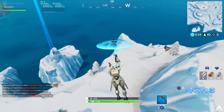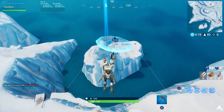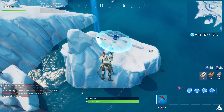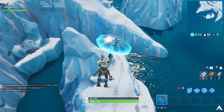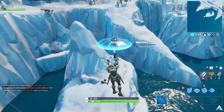You guys have to do this in an actual active match — it cannot be in playground mode or creative mode. With this challenge, it does say you guys need to go to a frozen island, and there's actually two. There's one that has an infinite rift and it's a little bit bigger, and then there's a smaller one off to the side on the west end or southwest end of the map.